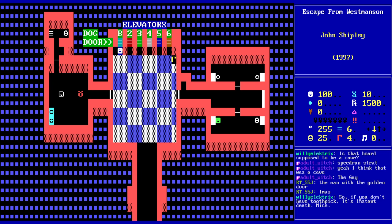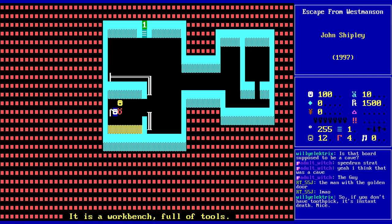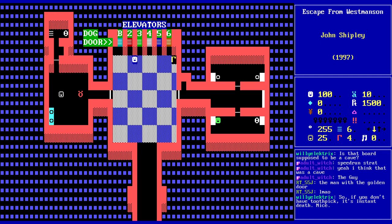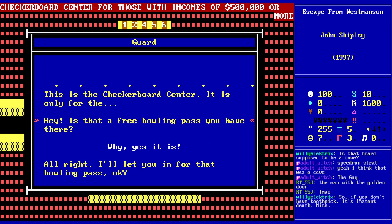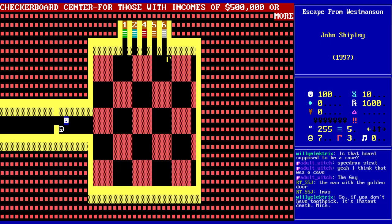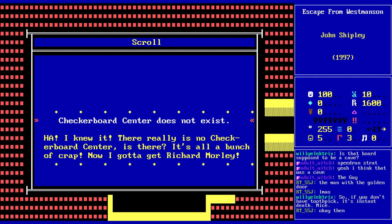Will our ticket work or our paper airplane? It's our free bowling pass. This guy leads quite a life. This is the life of the millionaires. 'Checkerboard Center does not exist.' I knew it — there really is no Checkerboard Center, is there? It's all a bunch of crap. 'Now I gotta get Richard Morley.' Enter Bruno's room only if you are prepared for a fight, like if you have a pointy object or something. This is gonna be the paper airplane, isn't it?